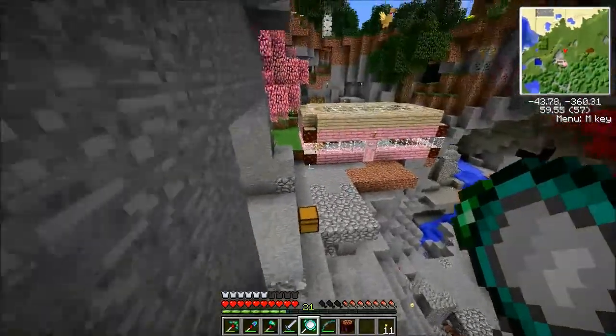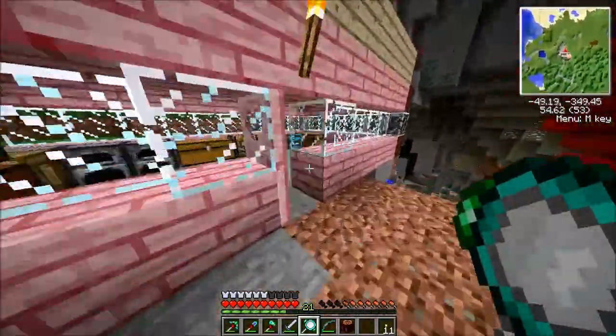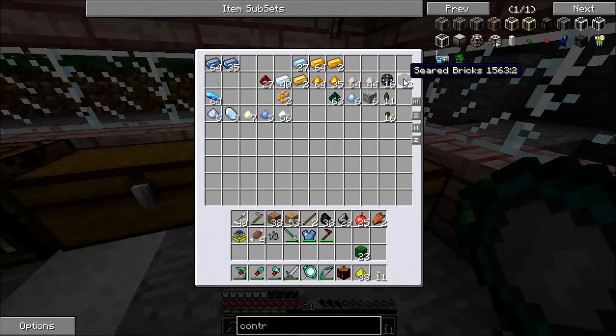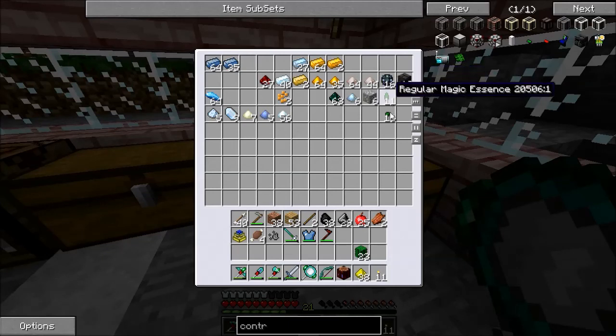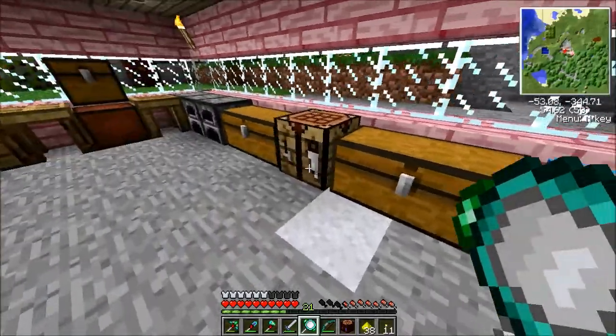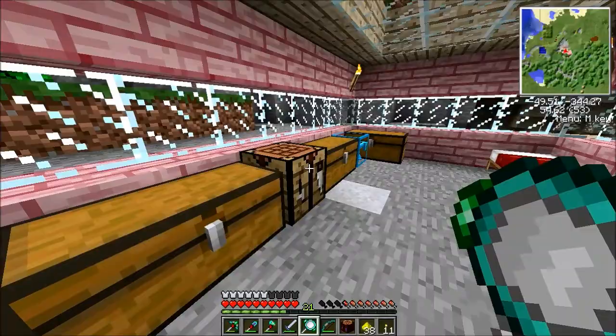I also need to grab some glowstone. That's also one of the things you can make with the Magical Crops mod — glowstone seeds and things like that, which is kind of cool. For each regular essence you need eight of the weak ones, and they keep going up to major and extreme. Those are the ones I need at the end. So let's drop these in and get some cactus greens cooking.